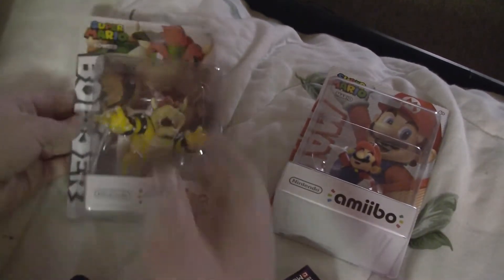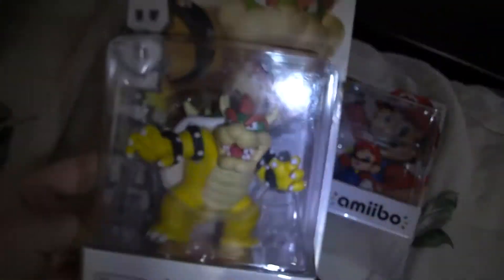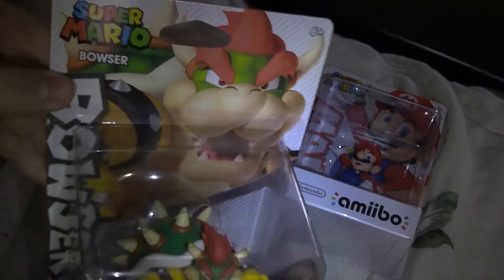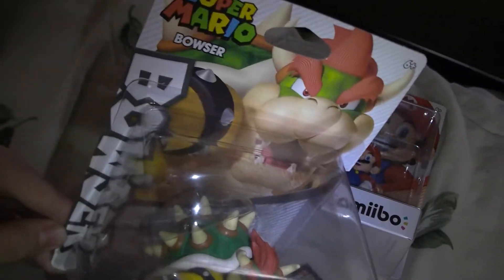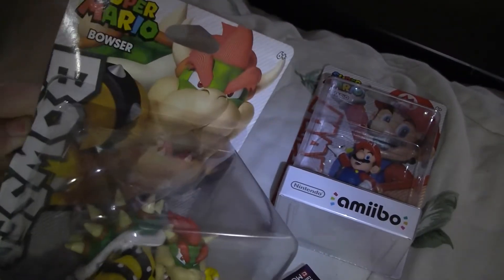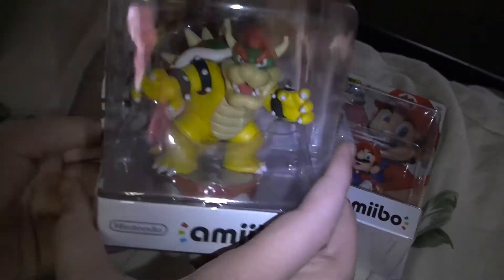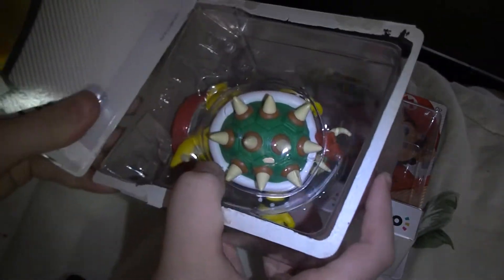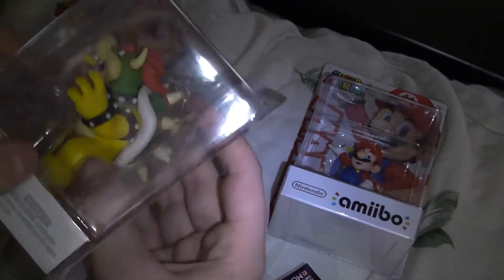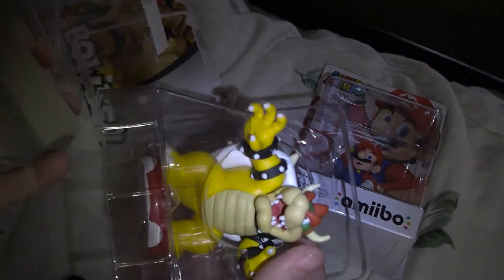All right, let's do this! Are you ready, crew? Let's do this! All right, first one is Bowser - that's what it looks like. Actually, there he is, and this is used for Super Mario. We ripped it - it doesn't matter if it's ripped, it's okay. So there are people out there, just to warn you, he's going to slide out of the box.